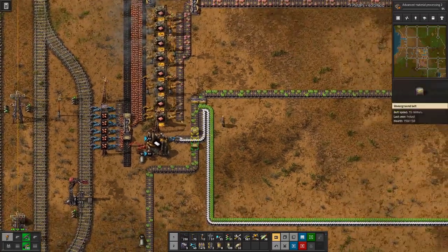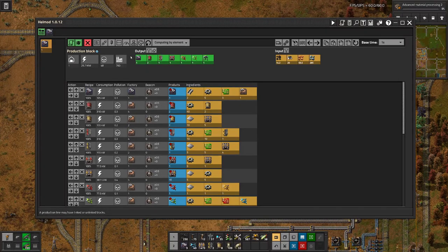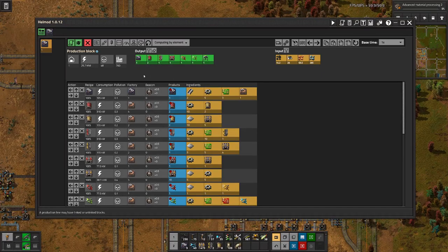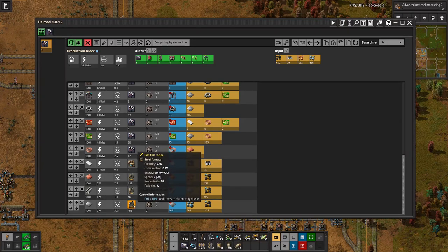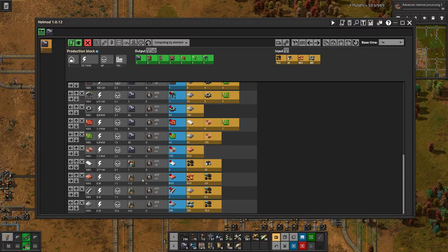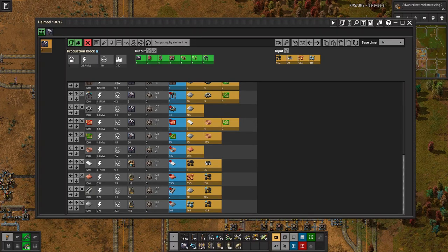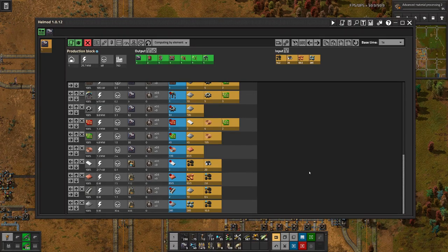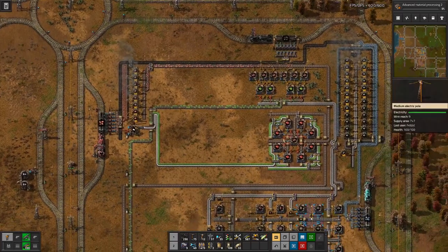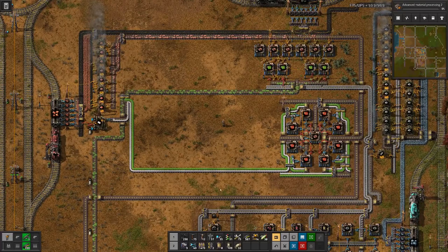Can we squeeze in two more assemblers? That should also help with copper production. Looking at what we originally planned — about one ingot per second — we'd need 450 furnaces for iron and over 100 for copper. I've scaled this down to 24 for iron, which means 6 for copper and one or two for steel. That should be sufficient.